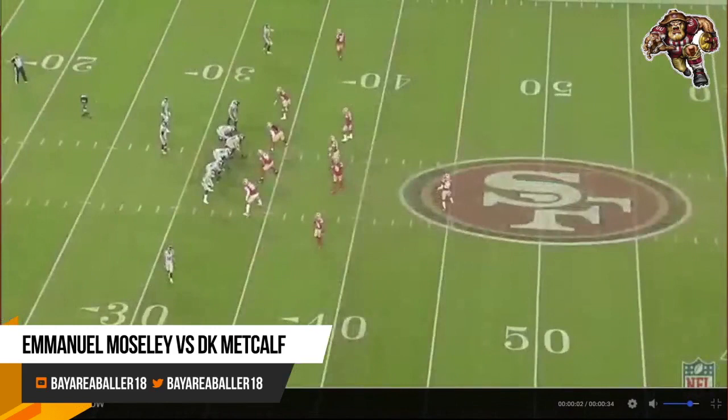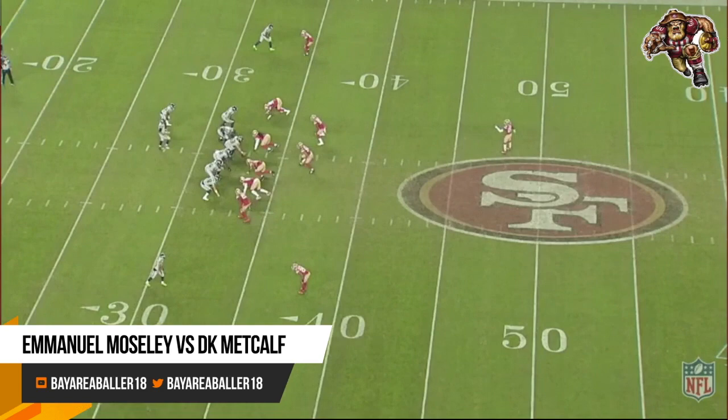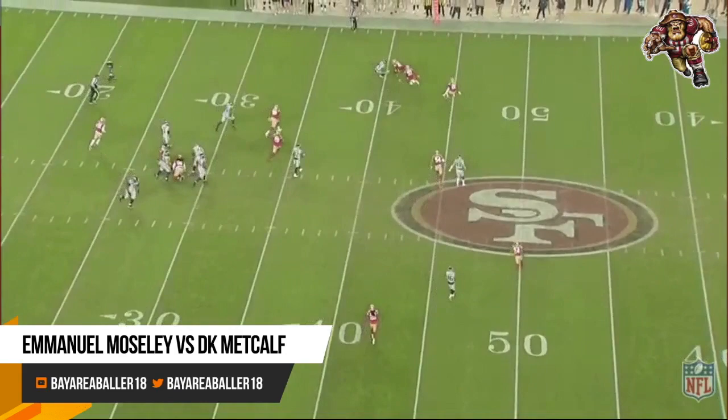First and ten, Mosley's at the top of the screen on DK Metcalf. And he makes this reception too easy on DK — you want to make it tough on him. He's backing him; you can see how much space he's giving him, and it's a little too easy on first down.